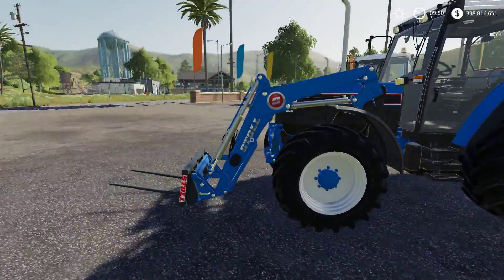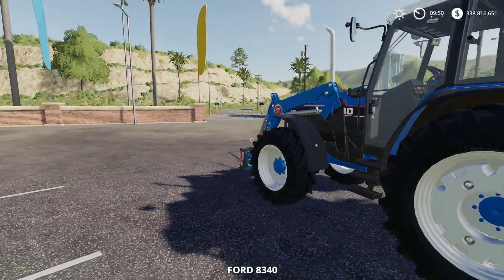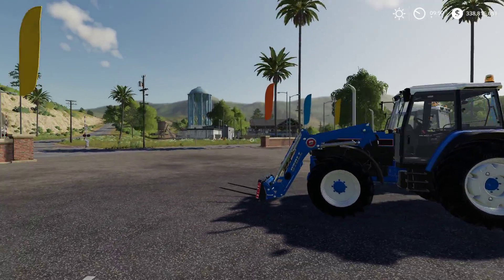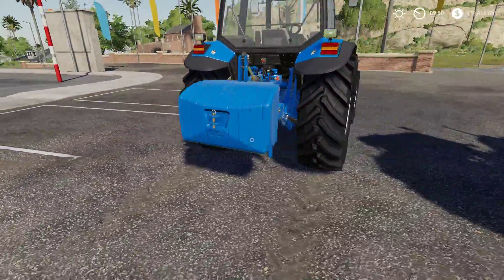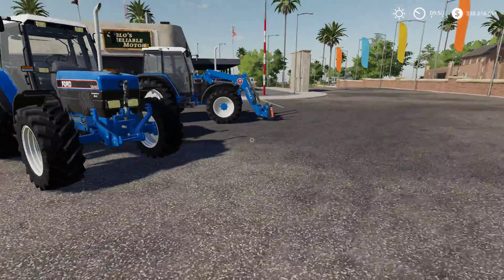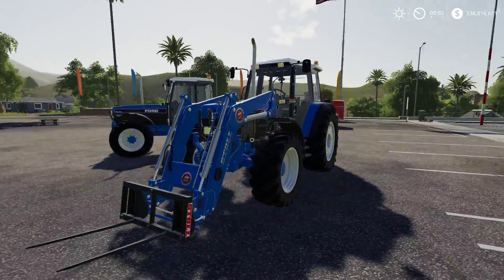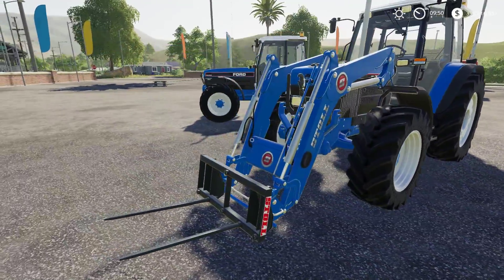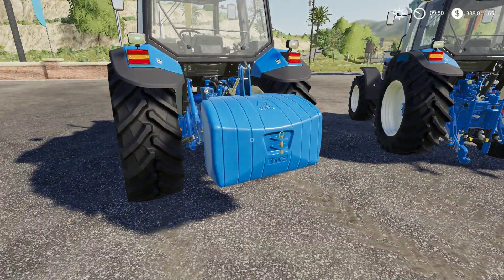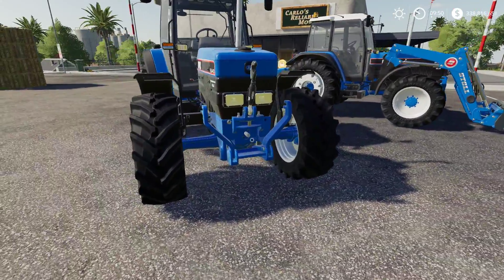They're pretty small tractors, so you're not going to be doing too much with them. This one is 125 horsepower, so you're really not going to be doing anything other than maybe mowing, or hitching up a little small 3-meter cultivator — that's probably all you can really do. You can mess around with the loader though. This one is maxed right out. I put a loader on it, wheel weights, and a weight on the back. This one is the smallest one you can get. I put wide tires on both.